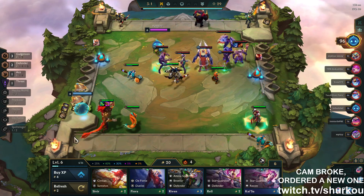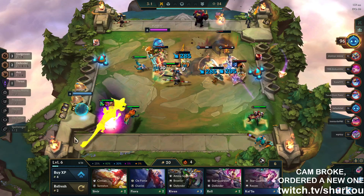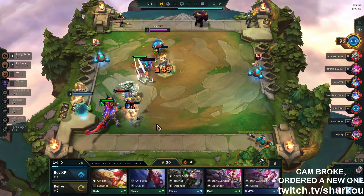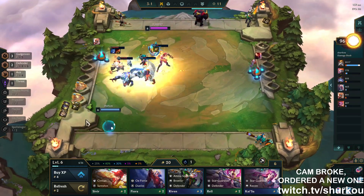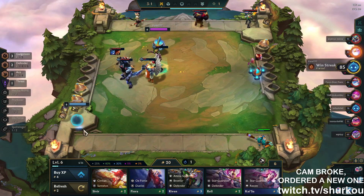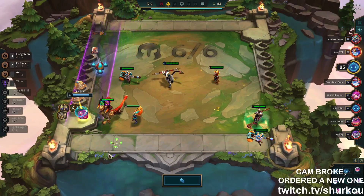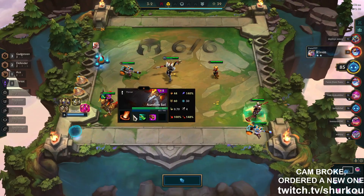Two percent crit becomes one percent crit damage — a Hodge would give him ten, so ten percent increased damage, whereas a Giant Slayer is a lot more. Yeah, that's not worth — it's just a nice bonus, it's not something you chase. You don't go for the over-crit, but if it just happens to be so, then you get it. I'm gonna go Giant Slayer or Rabadon's. The Giant Slayer is obviously good against tanky units with a lot of health, but the enemies don't have that.